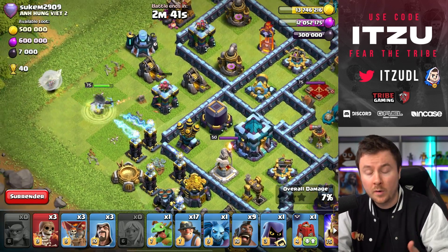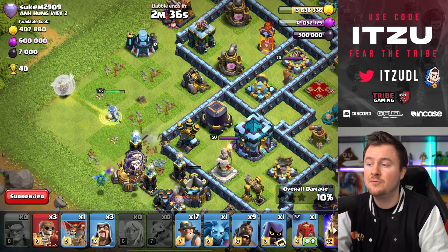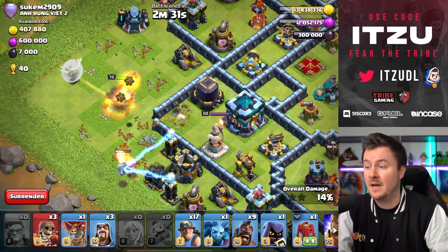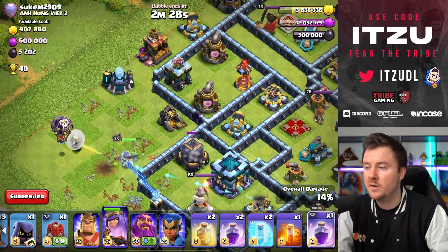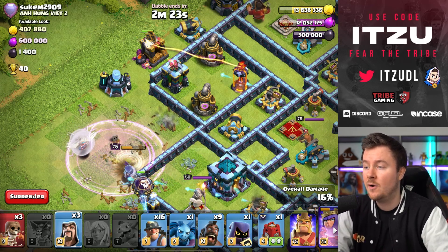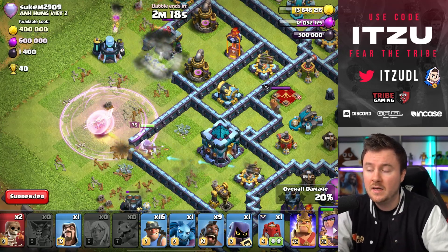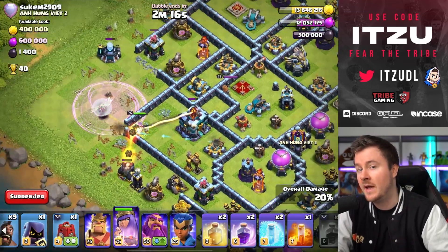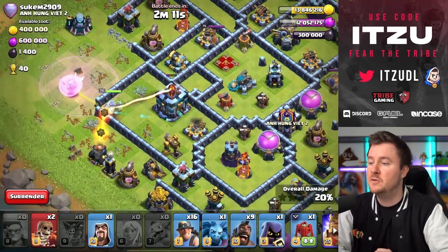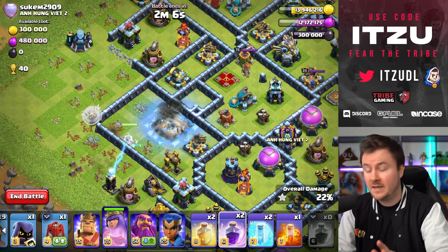Funneling is pretty annoying most of the time because it's right next to the Warden, and the Warden is still dealing so much damage. Even with a yeti or something, it's really tricky to funnel. Using the couple of loons I have and the baby dragon to funnel this area — it's not working the best to be honest. Raising the queen up so she's somehow staying alive.